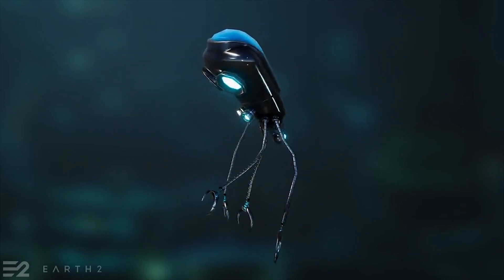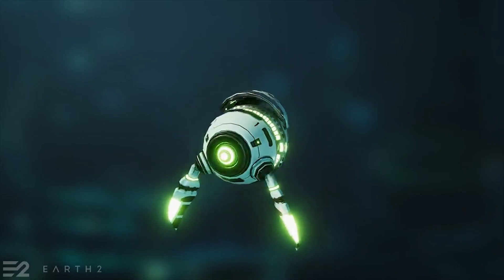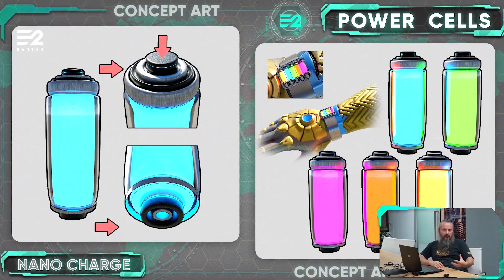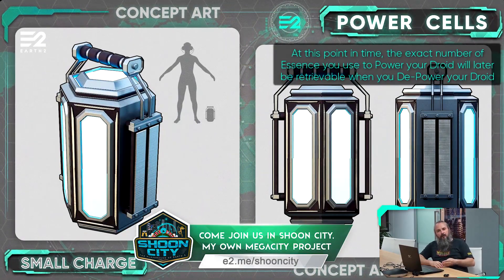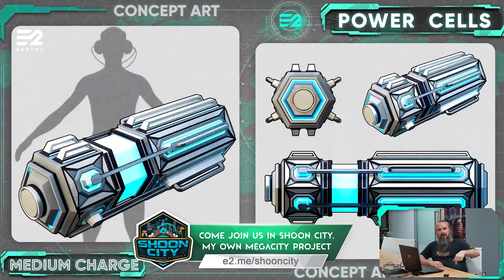There are also different kinds of droids which will have different functions in the future, but for now they all do the same. Droids do also need to have a power cell to allow them to function. Power cells are created using Essence. However, this is just held and not burnt — you can power your droid down and take the Essence back if you desire.